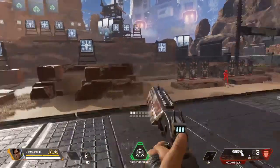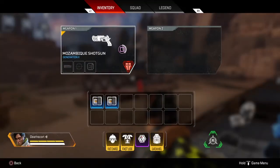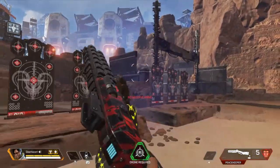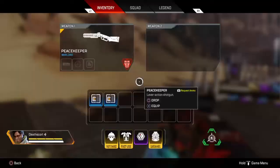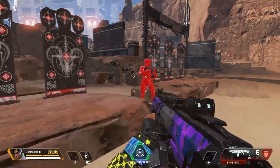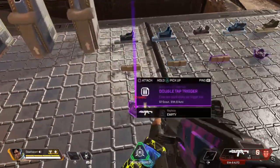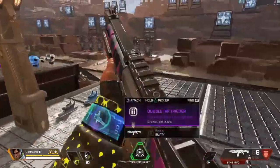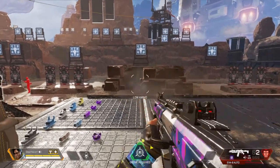Next we have shotguns. First, the Mozambique — possibly the worst gun in the game — with three shots before reloading, though it can deal high damage. Next, the Peacekeeper, which has very high damage up close and is possibly the most powerful shotgun. Then the EVA-8 Auto, which can be turned into a burst shotgun: with the Double Tap Trigger you can make the EVA-8 shoot two rounds every shot, so you can fire quickly rather than very slowly.